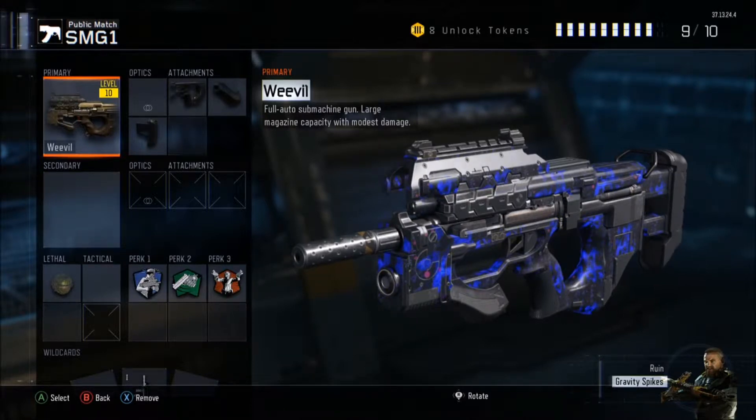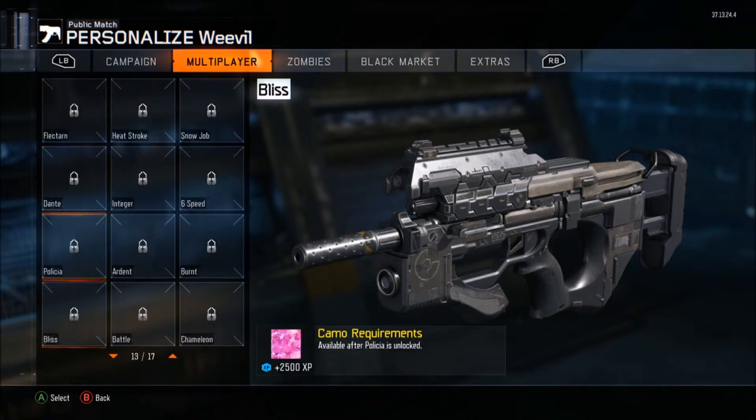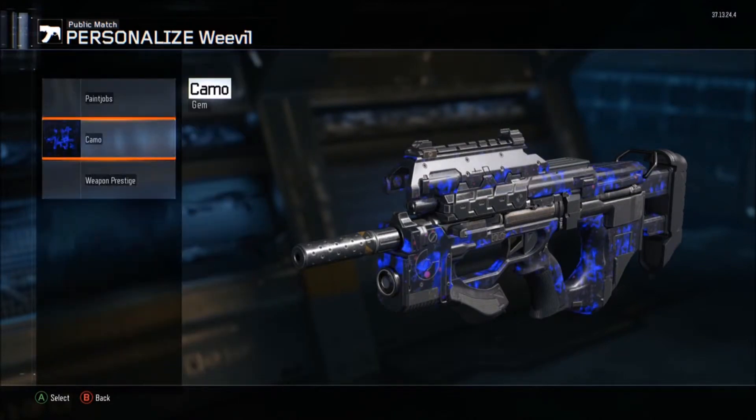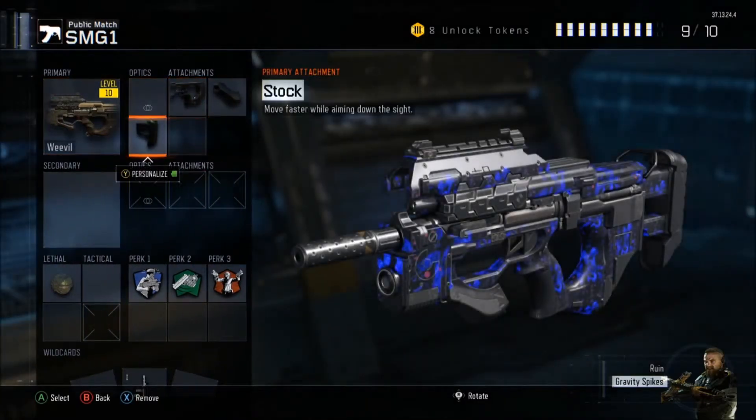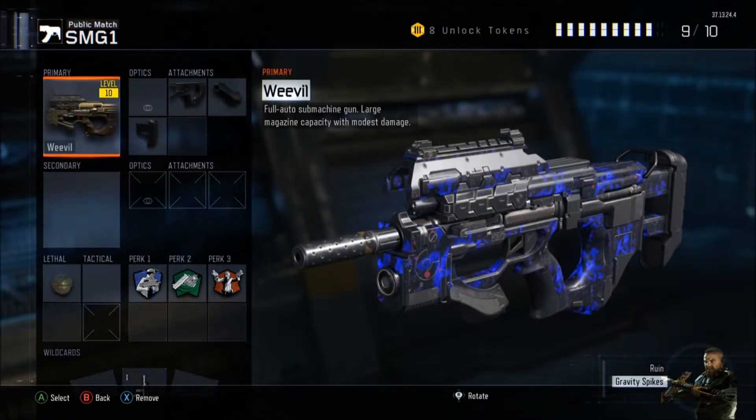The gun for today is the Weevil. I don't have a prestige or anything on it. I'm about 16 levels away from prestige. I don't know if I'm going to prestige it since I don't use this gun as much, but it all depends.